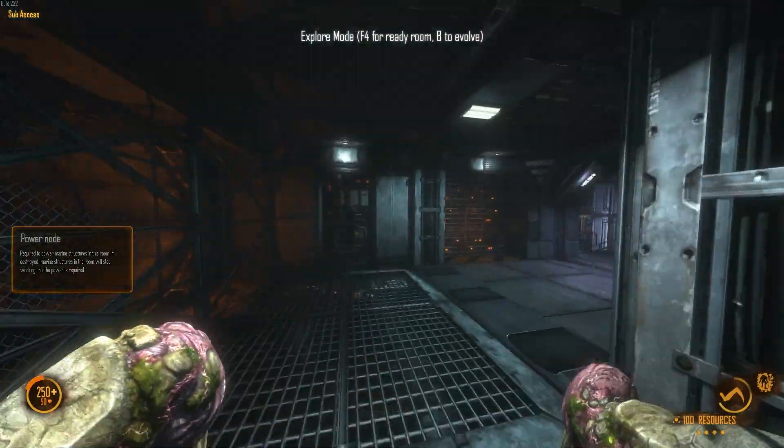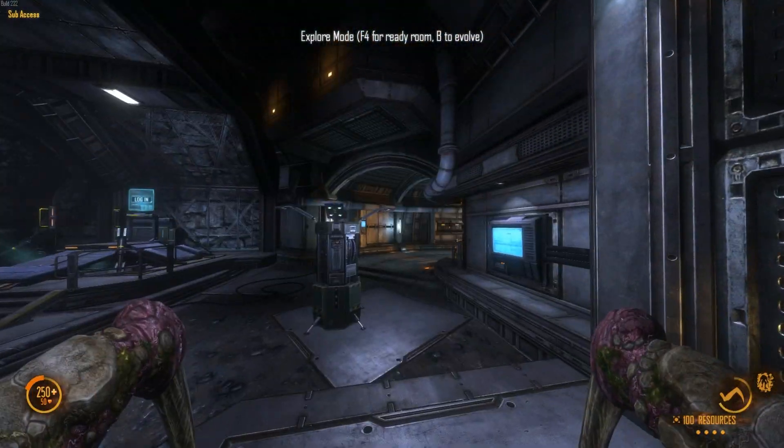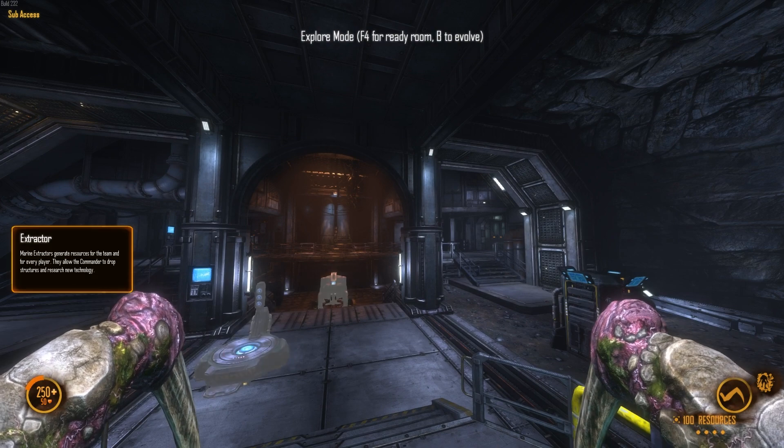Make sure to jump into the blink and out of the blink, or Shadow Step into the air into the blink and out of the blink to maintain momentum. That's basically the Fade — a pretty simple alien, but takes a lot of skill to get good at. And don't get cocky. Marine weapons will take you down very quickly, especially upgraded shotguns. You are not invincible — you are just a Fade.